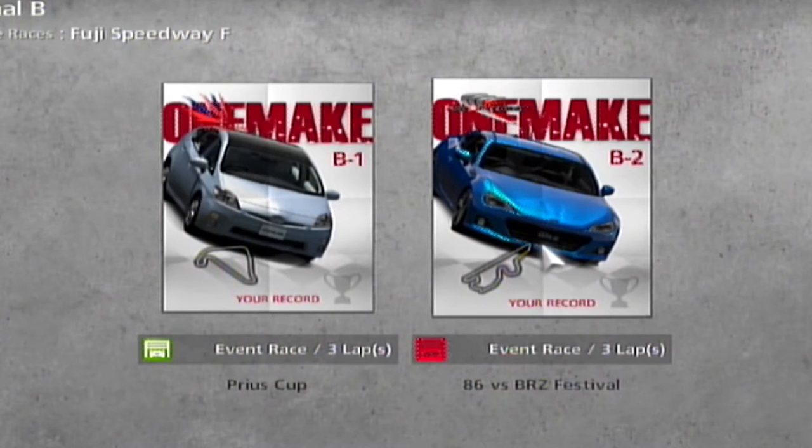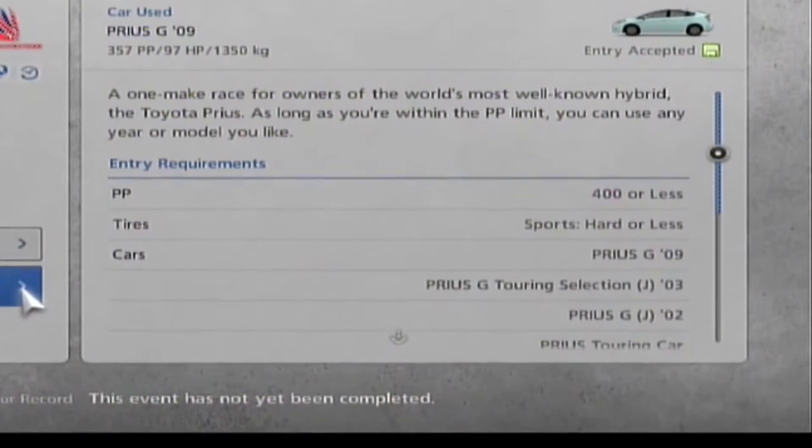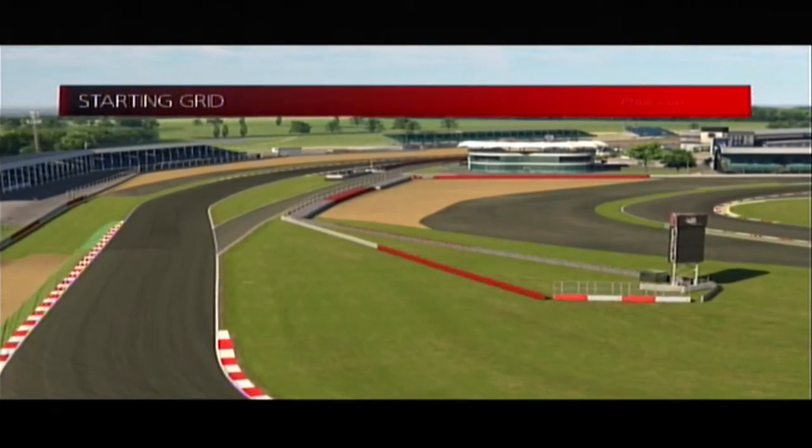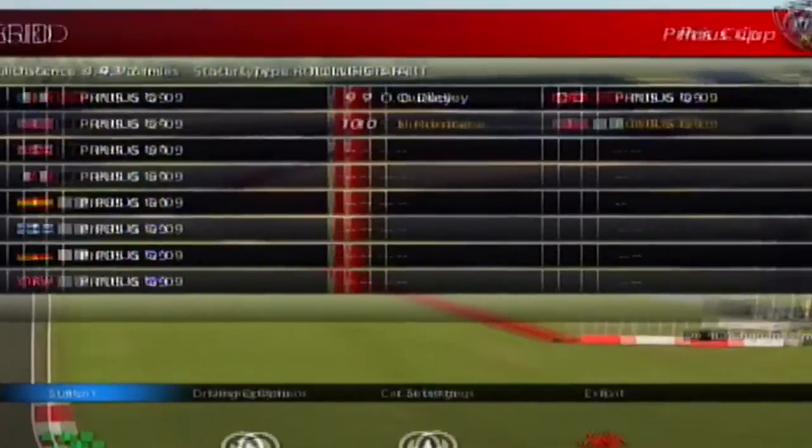400 PP or less, so we can't do too much tuning. Even the Prius touring car is allowed. I should check that out. Oh, this one's cheaper. Oh, Silverstone — this must be another variation of Silverstone. Heck, we all have the same exact car, what's the deal? Yeah, this one's better, that's what it is.